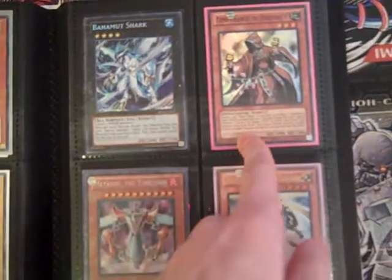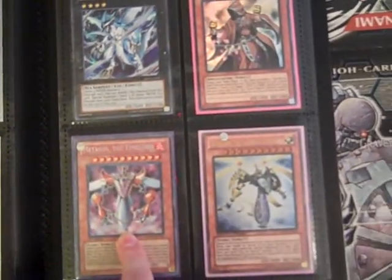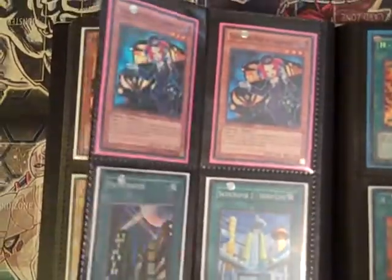Behemoth Shark. Temperance of Prophecy, super rare. Secret Medai and the Time Lord. Those are supers. Secret Set. Spell Hero.